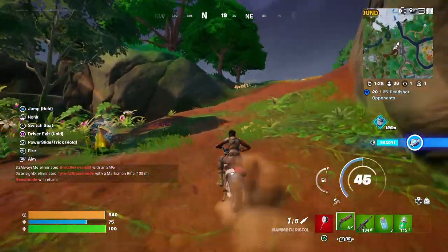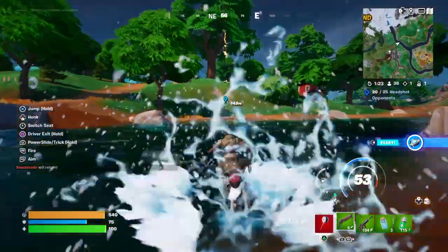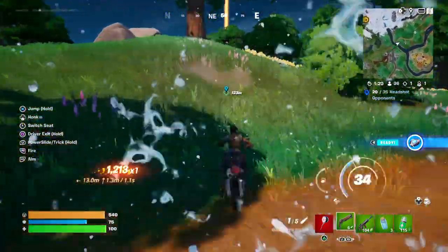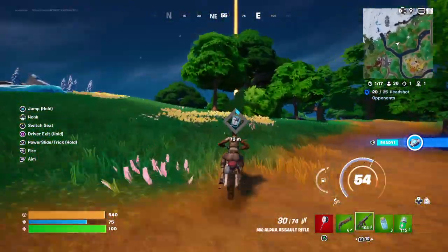Hello and welcome back to Fortnite. I'm going to explain how to assist in reclaiming combat caches. So basically it means you've got to pull up to these combat caches and activate it. As you can see, someone activated it.